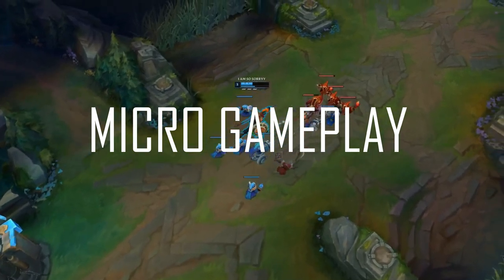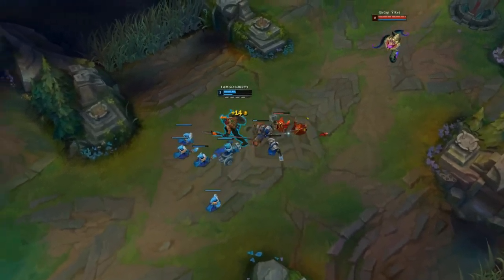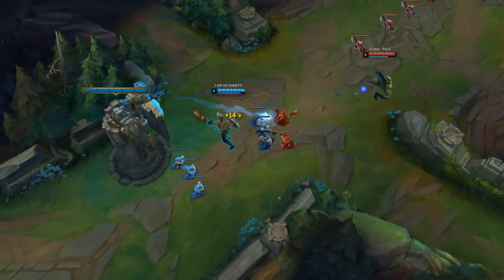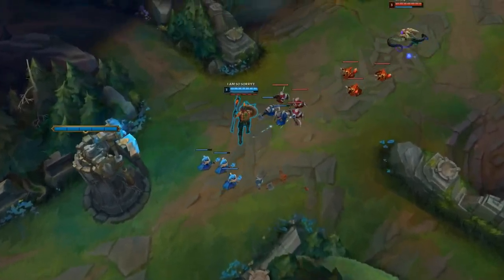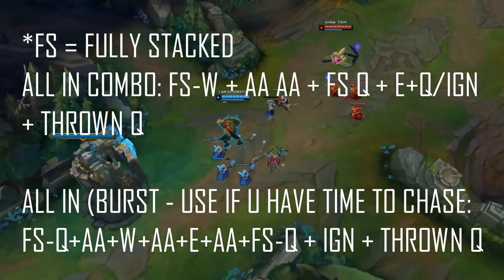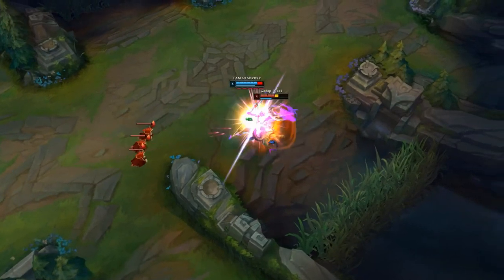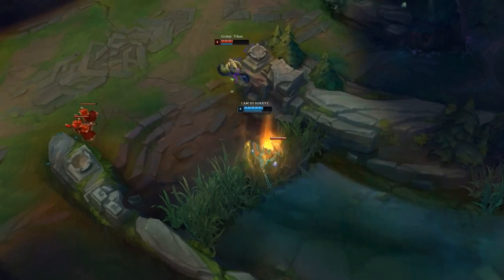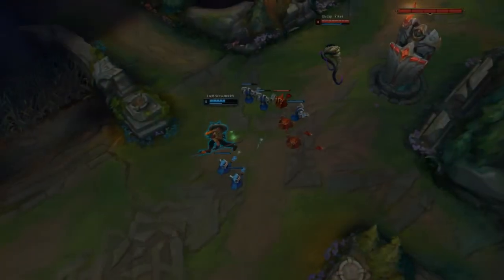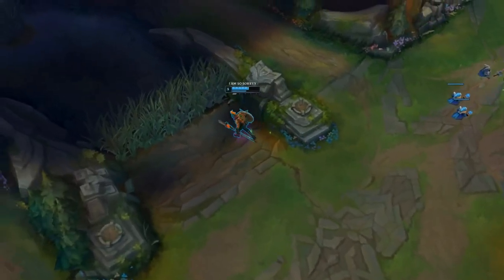For micro gameplay, at level 1 I either go Q if I intend to poke from a distance versus other melee champions and do full-stacked Q on the opponent, or I start W and jump immediately on the target if they are ranged. You should win almost all trades in the early levels against any champion. Your main all-in combo is: fully stacked W, 2 autos or Q, fully stacked Q, E to block incoming damage from the tower, auto attacks, then Q or Ignite. Finally, you can throw a Q towards them if they Flash. Always abuse the extra damage from the fully stacked Q on low HP targets. Try to catch them off guard with a Q throw. If you have time chasing the opponent, you can start the combo with a fully stacked Q into W for more burst.